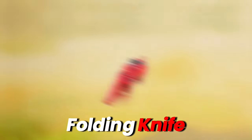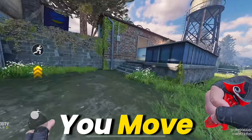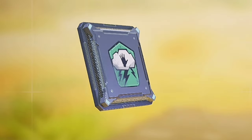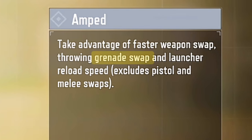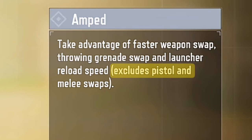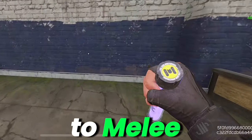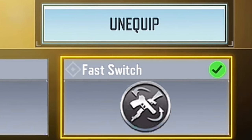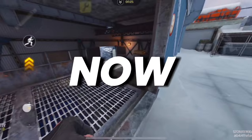Assault knife, karambit, folding knife, and machete are all melee weapons that help you move smoothly. In the perks, always have Amped equipped — this takes advantage of faster weapon swap when it comes to grenades, although this excludes melee and pistol swapping. When using a sniper, to switch to melee much faster, go to gunsmith and equip fast switch. This lessens your weapon switch time by 8%.